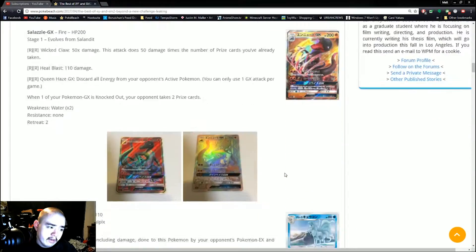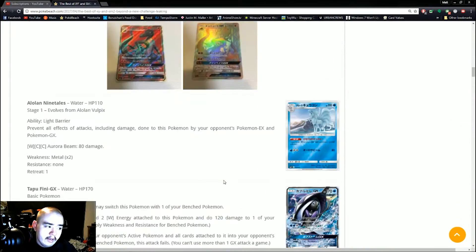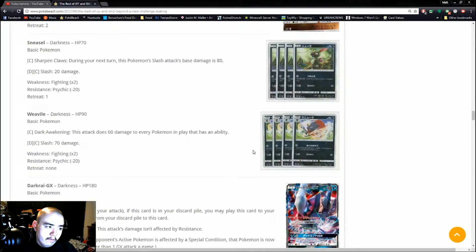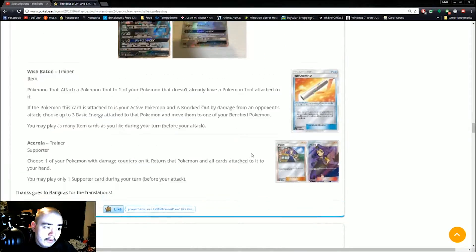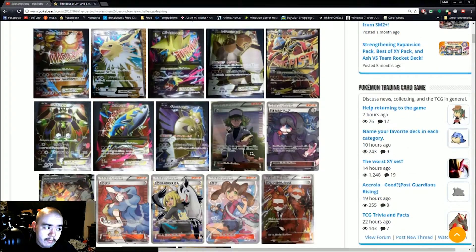The rest of the stuff on this page I'll cover on Unpacked later this week. Some new cards were announced — some really cool ones like Sizzle GX, Tapu Fini GX, and more Machamp stuff. This is all from the new set that we're getting, and the name has been announced, but I'll save that for Unpacked.